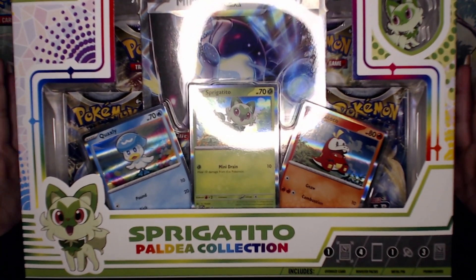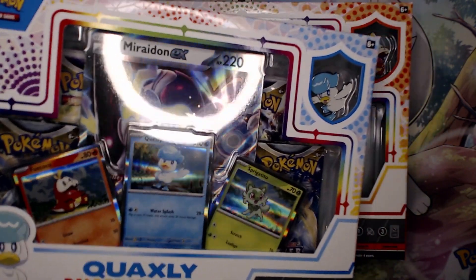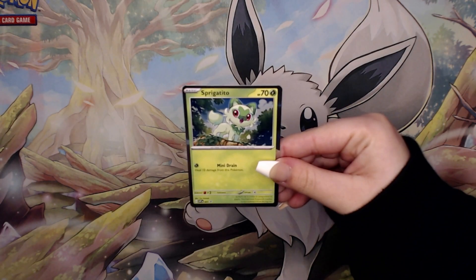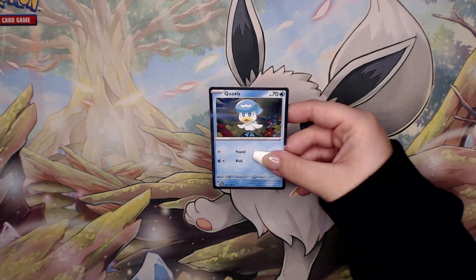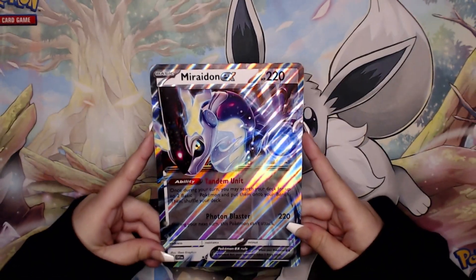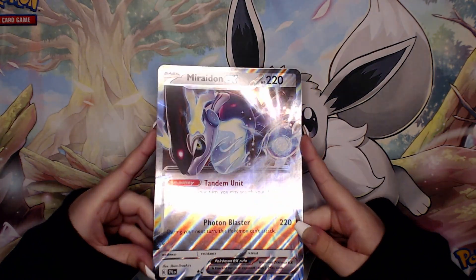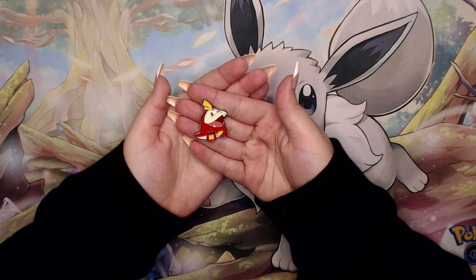Today we're going to be opening up the brand new Paldea collection boxes, starting with Sprigatito, Quaxly, and of course Fuecoco. In each of these collection boxes we are now seeing the brand new silver borders that are going to be present on all of the new Pokemon cards in the new Scarlet and Violet era. We're also seeing the brand new EX cards making their way back into the Pokemon TCG, and we have pins from each of the starters.